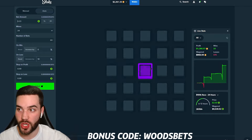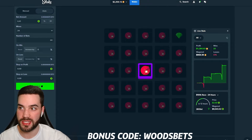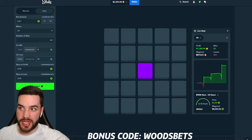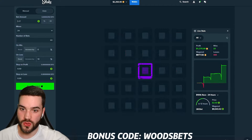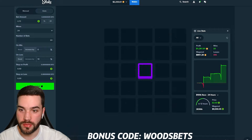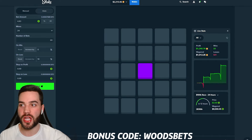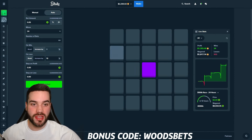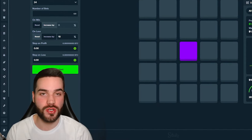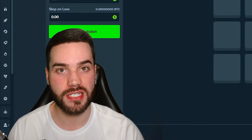We just did another 500 bets, another $1,300 profit. If the bet amount gets to $5, I'm going to cancel it — but I just want to see if we can get one more win with the bet amount under $5. We're at a dollar, $2 bet amount. There it is — perfect time to stop it. $1,355 profit. If you guys try this strategy out, try at your own risk — let me know how it goes. I wish you guys good luck. Make sure you guys are using code WOODSBETS on Stake and we'll see you in the next one. Peace.